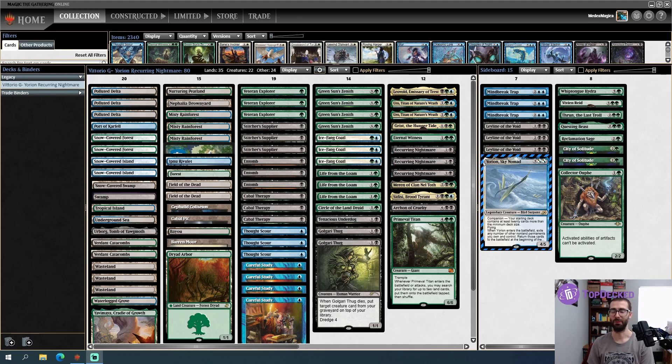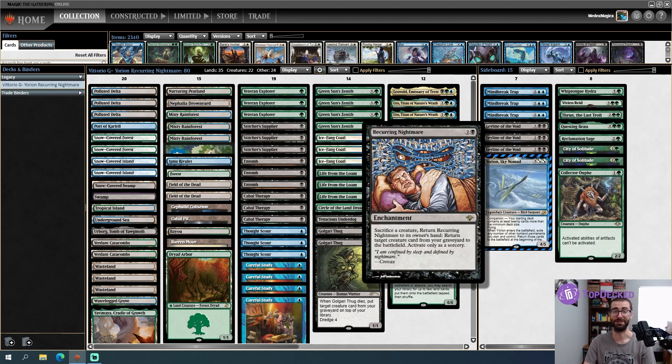We're going pretty deep today, so for you cube fans out there, you probably know Recurring Nightmare. This is just an absolute delight to play with — sacrifice a creature and return Recurring Nightmare to its owner's hand, then return a target creature card from your graveyard to the battlefield. This can only be done at sorcery speed. Where the colon is, returning Recurring Nightmare to its owner's hand is actually part of the cost, meaning it's really hard to hit with a removal spell.